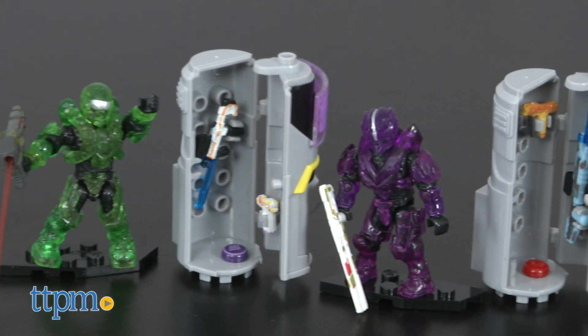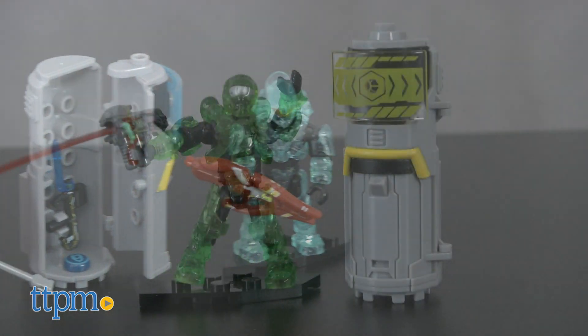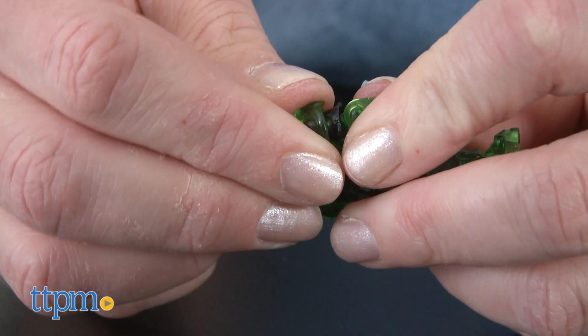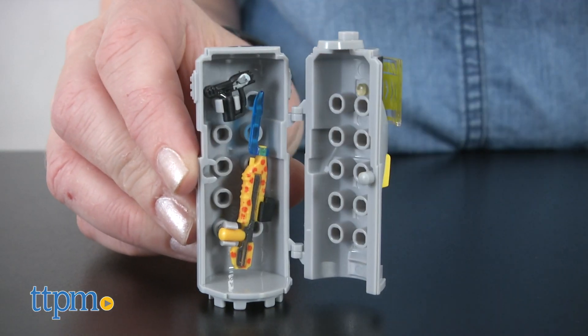Each of these four sets is sold separately and comes with between 31 and 32 pieces. With the Overshield Power Pack, you get a poseable translucent Spartan micro action figure with detachable Overshield themed armor. There's also a buildable REQ station for weapon storage.